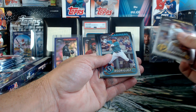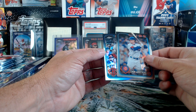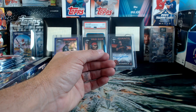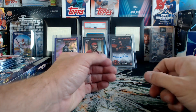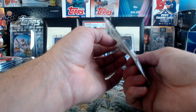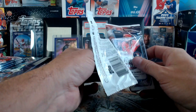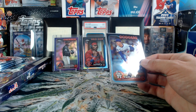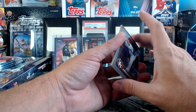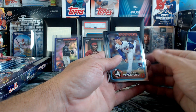David Bednar, Julio Rodriguez, Pete Crow-Armstrong rookie, and a refractor — Tristan Casas. Very cool. I think the Dodgers will close it out tonight — I'd love to see that. For no other reason, I'm tired of buying Topps Now cards, I'm tired of spending fifty dollars a day on those five packs. The Dodgers just need to end it. And there's a Yamamoto rookie.